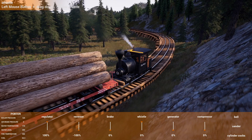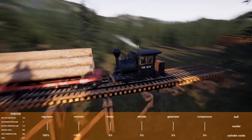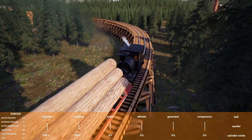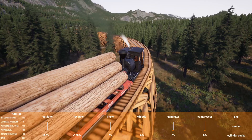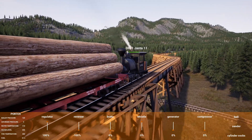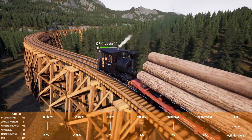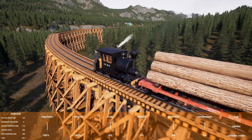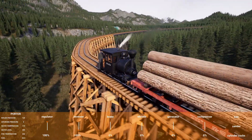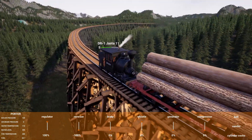So this is our second loop — we are going to be passing over ourselves again. The train's not long enough though — you'd need like a 50-car train to actually pass over the train, like they do in Tehachapi. Do you think we're going to be able to do it with the Mogul? I don't know — I'm looking more at the Heisler for this area. I don't think the Mogul's going to be back here much — it's just too steep. I think the Mogul would be okay on this track, but there are a couple spots where it's a little tight.